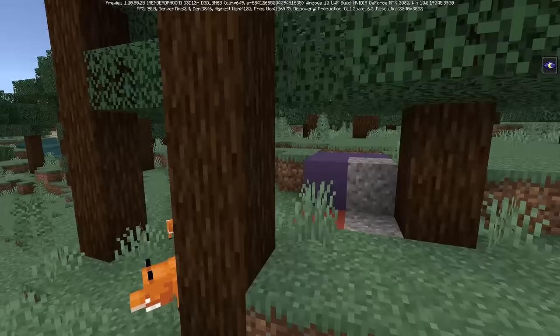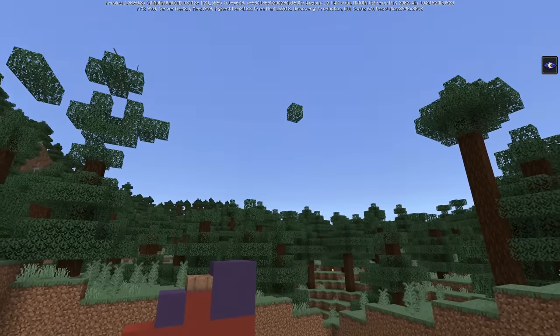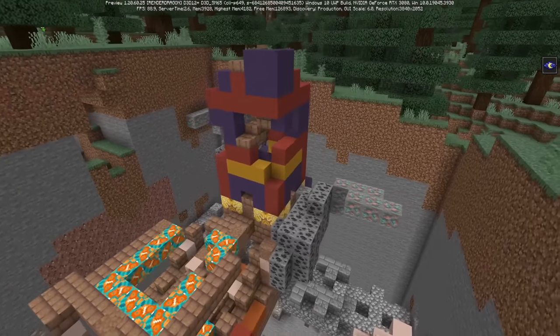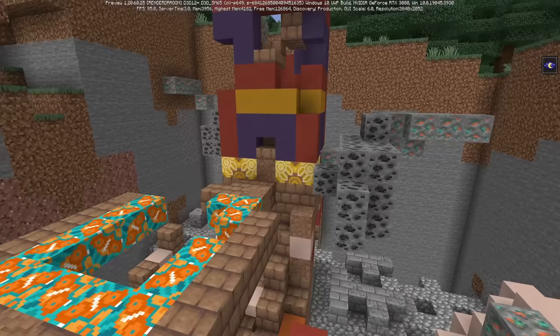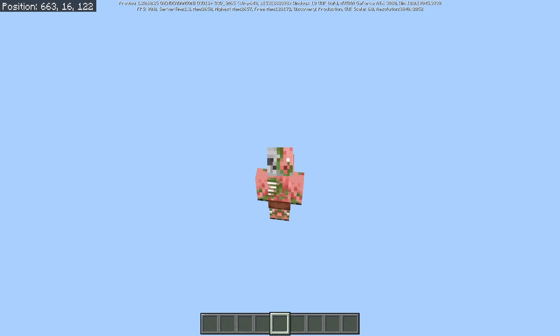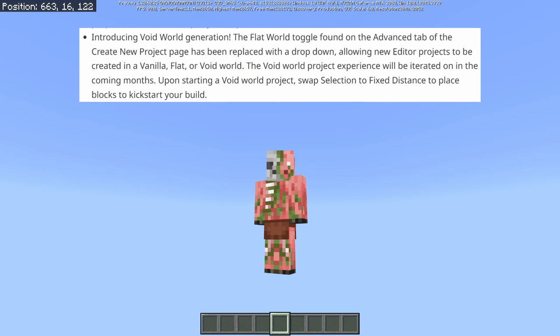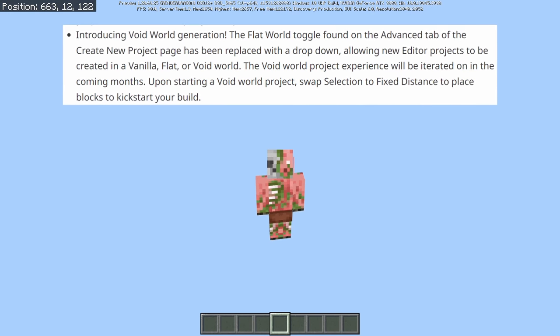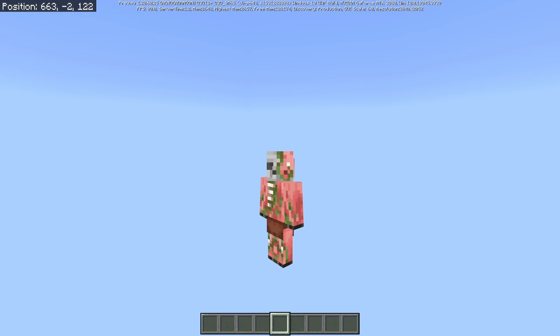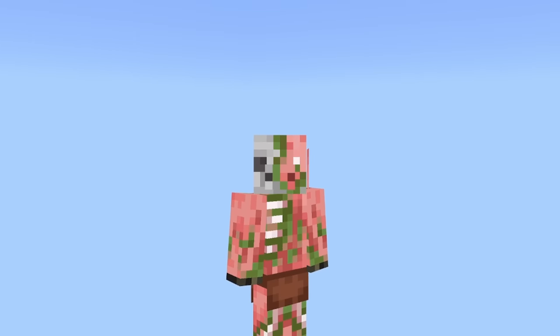The bug fix we've all been waiting for regarding Trail Ruins should finally be here — the top of them should finally be connected to the bottom of the structure. Rejoice! The top of the structure is connected to the bottom, like it should have been when the structure released. We also have a very interesting update to editor mode — this is Minecraft Bedrock's built-in world edit tool they're working on. They added a new feature where you can generate a void world, which is just a super flat world that is all air blocks. I think this could be paving the way for custom super flats on Bedrock Edition — they clearly have the technology to at least delete all the blocks.